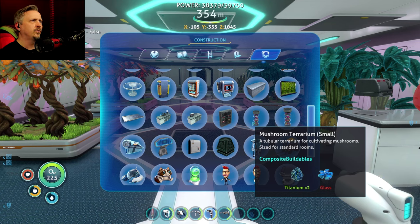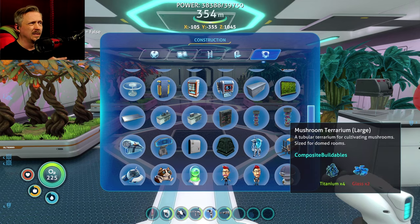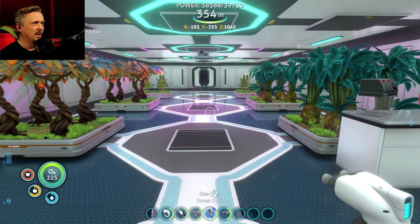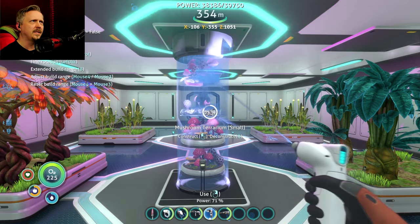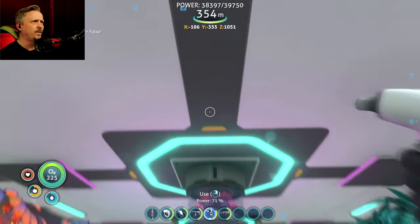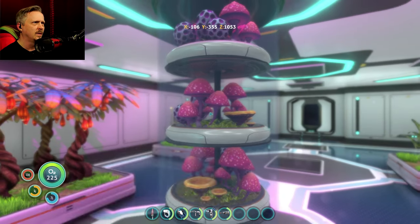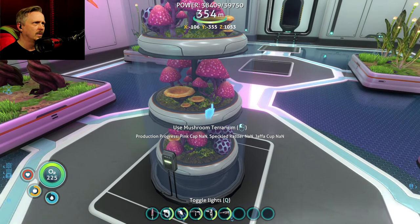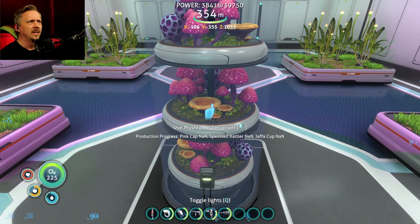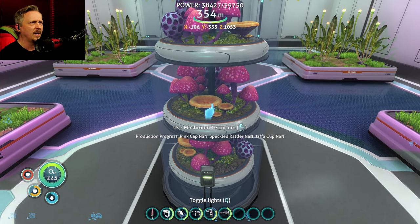Last, we have mushroom terrarium small and mushroom terrarium large — the only difference is the large is double the cost. The large one fits nicely to the roof of a large room. When you use the mushroom terrarium, you get a production process with choices like Pink Cap, Speckled Rattler, Java Cup — so this is actually going to produce some stuff.